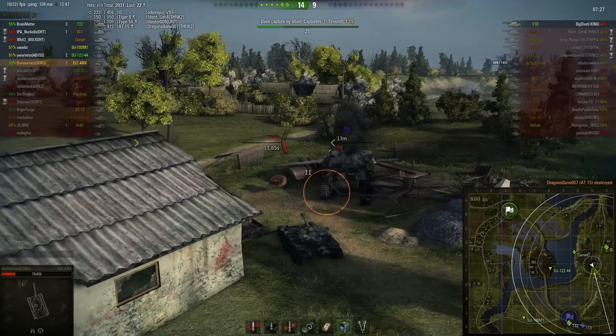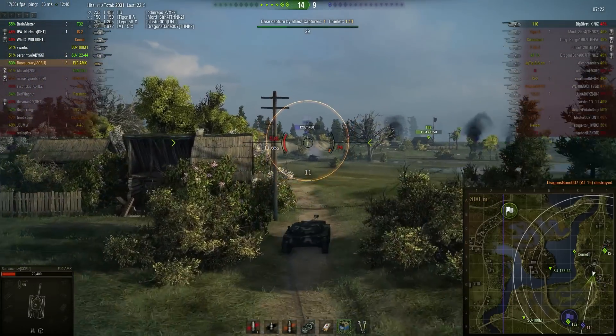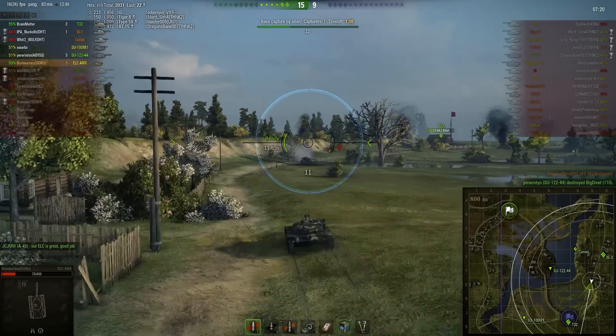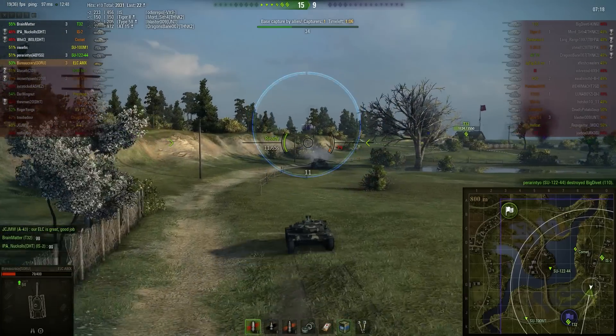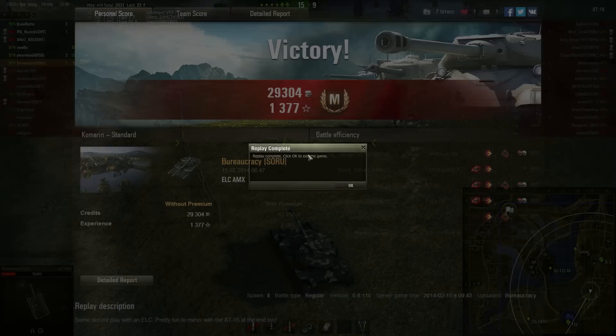So absolutely excellent piece of light tank play there from Bureaucracy — just running circles around your heavier, slower, more cumbersome opponents, and also being aware of your surroundings at the same time. That's GG and the game. Absolutely brilliant replay there from Bureaucracy showing his skills in his ELC AMX, scoring a total of 3 kills and just over 2,000 points of damage. Thanks very much for sending that one in, and stick around because the score screens and another game are coming right up.